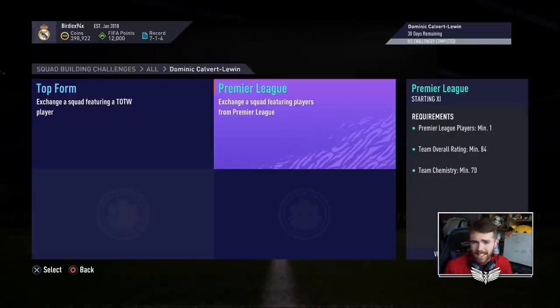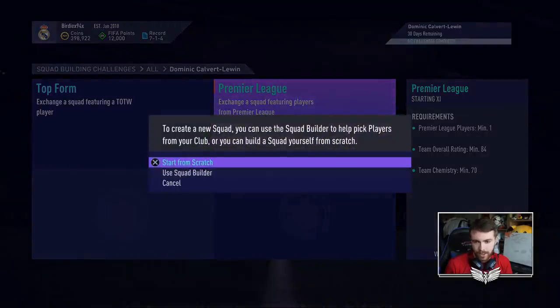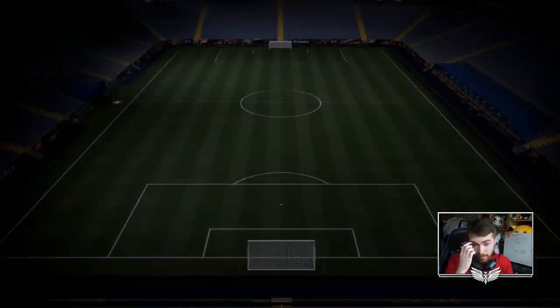Calvert-Lewin requires an 83 and an 84 rated squad. That's more expensive than I thought it was going to be — more expensive than I anticipated.